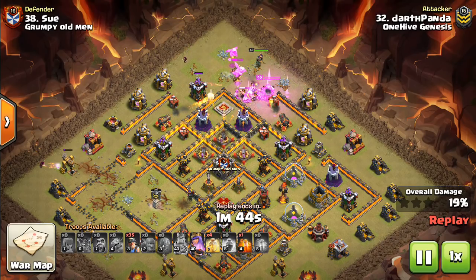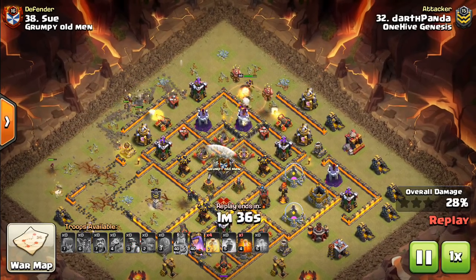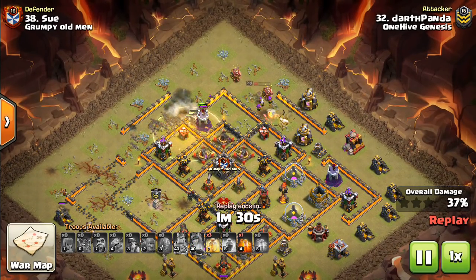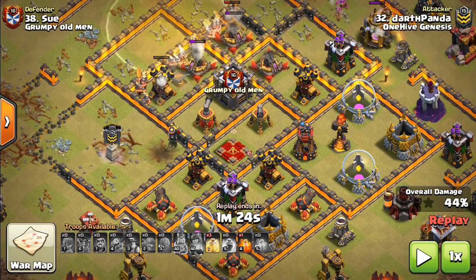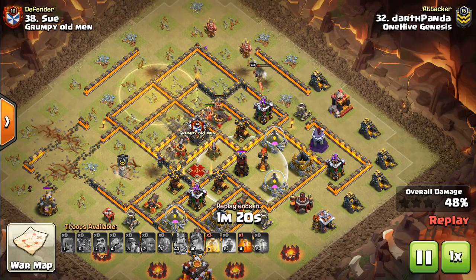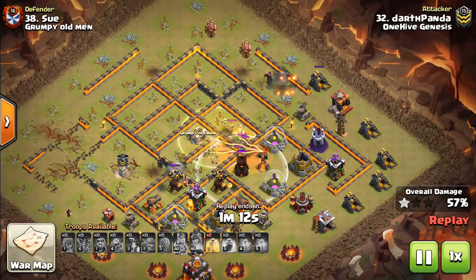It also presents a way to take out a chunk of the base for funneling that siege machines otherwise couldn't do as well. You could use the Battle Blimp or the Wall Wrecker, but the Stone Slammer opens up the base for a king walk, queen walk, or to drop some Valks. The Stone Slammer pathed into one of the Inferno Towers with nice pathing — this entire side was taken out pushing the miners straight through. Nice tight pathing about the width of a heal spell, which is what you look for, keeping all your troops in one heal to get more value.